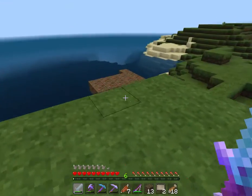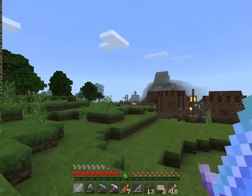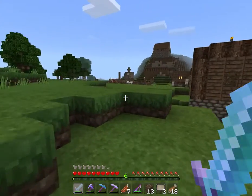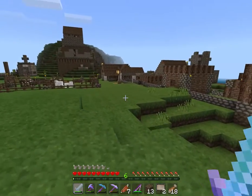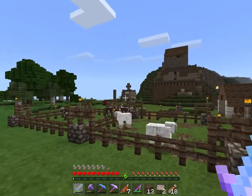Over here we have a little fishing shack for people who want to fish. This is what we've gotten so far — we haven't gotten too far. We've walled up the city to keep the villagers safe, and we've got some animal pens and a player home over there.